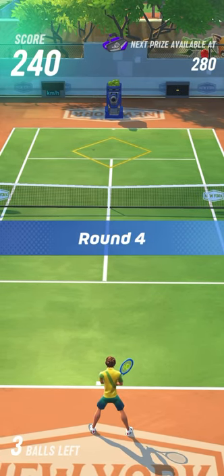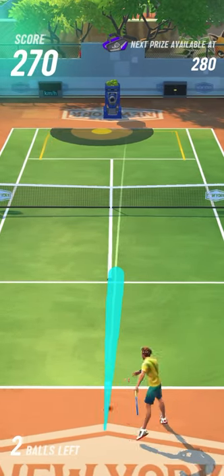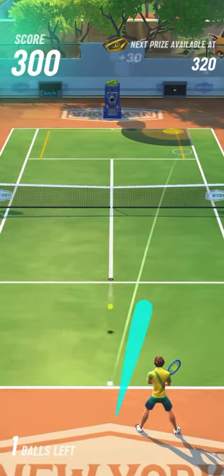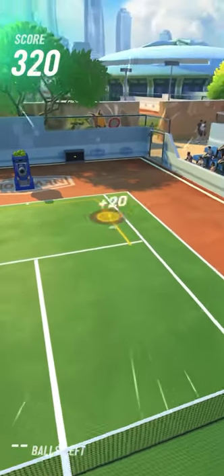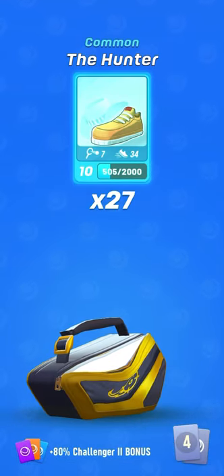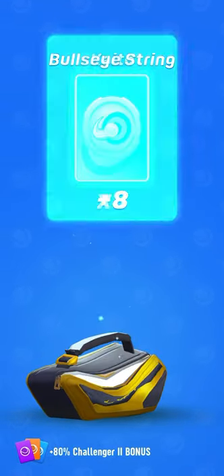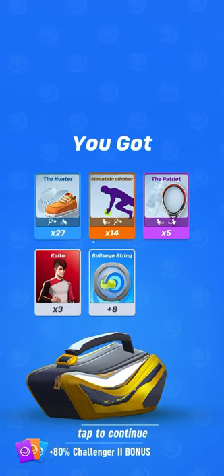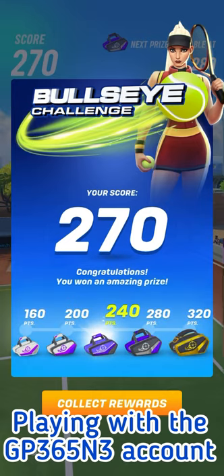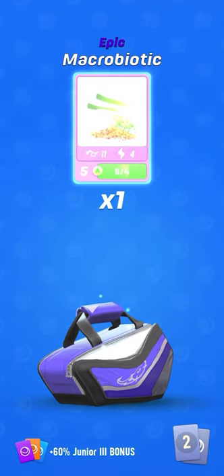Earlier in the main account, sometimes it works, sometimes it doesn't — today is not a very good day, my swipe is not very good, contrary to the previous time when I felt my swipe was better. The Patriot is not too bad for the baby account, even if I don't play much with the Patriot. I generally play High Sub Big Forehand with the baby accounts, and I would prefer to get other epic cards like the Shuriken.